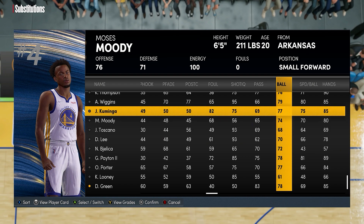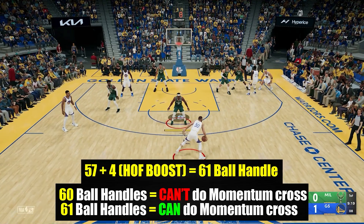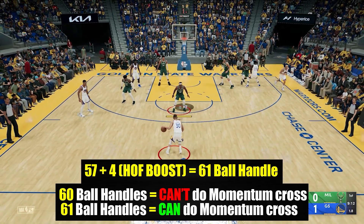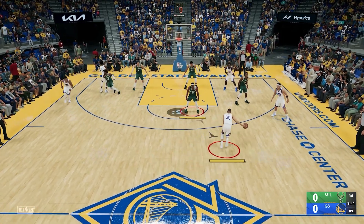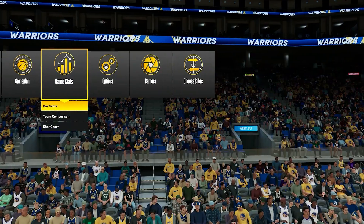For example, I set it to 57 and put a teammate that has Hall of Fame floor general and checked if that would enable Steph to do it, because 57 plus 4 — which is the assumed boost — equals 61, which is greater than 60. After a series of tests, it was proven that bronze will be plus one, silver will be plus two, gold will be plus three, and Hall of Fame will be plus four.